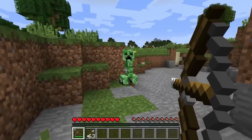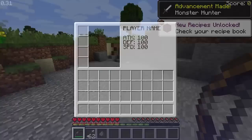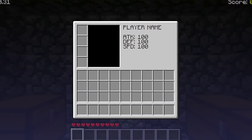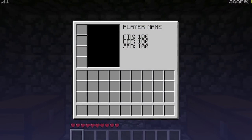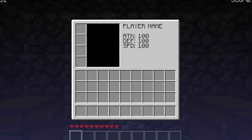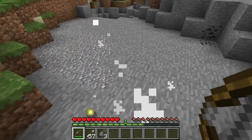In an early in-dev version of Minecraft, the player could open the inventory screen and view their name and three stats which read attack, defense, and speed. These only existed for a very brief period of time and when Notch was asked about it, he said he could not remember exactly why the feature was even implemented, and subsequently removed it.